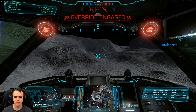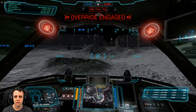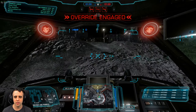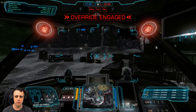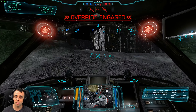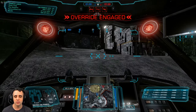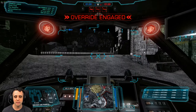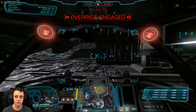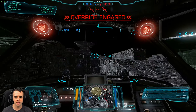Weapon groups: left arm two, right arm two, pretty simple, and then chain fire in group three. Some things to know about the Linebacker from experience — this mech is phenomenally fast at 97.2 KPH for a heavy. Just keep in mind: don't push too aggressively because you can leave your teammates behind and find yourself overextended.